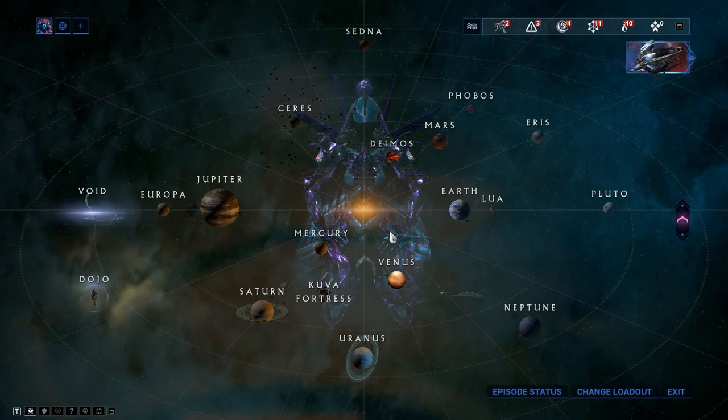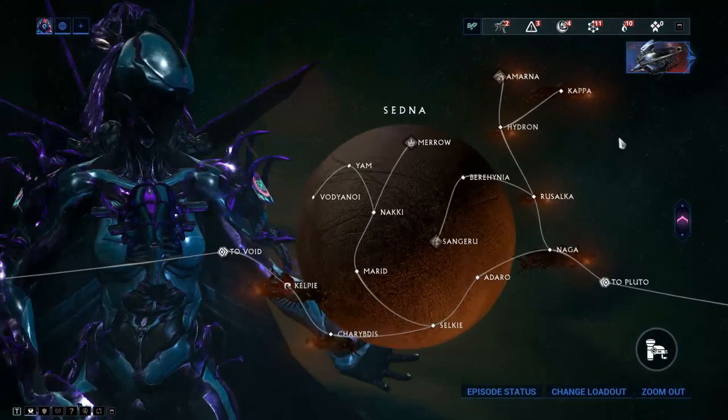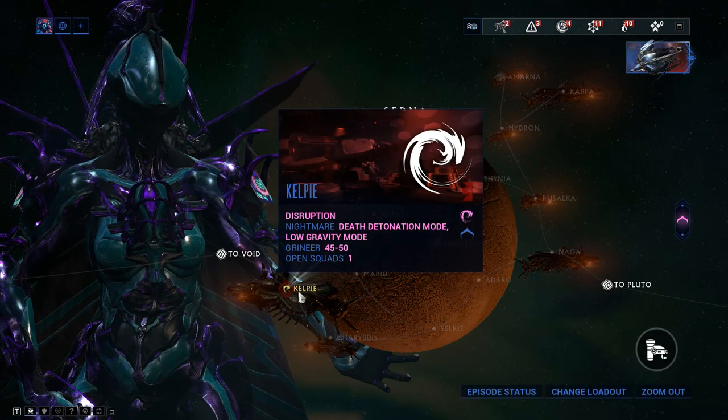Gauss's parts are gained from Tier 3 disruption missions. Kelpie on Sedna is going to be the best option for you - go to Sedna and do the Kelpie disruption mission to get his parts.